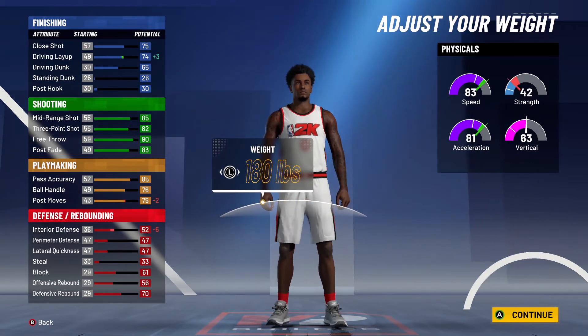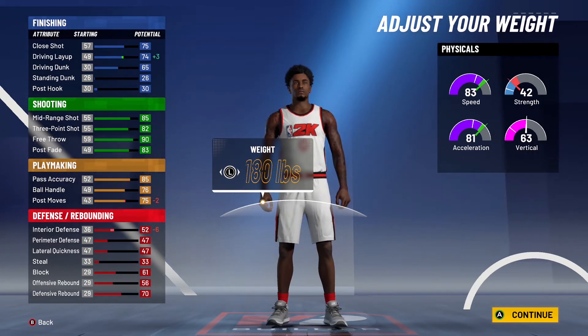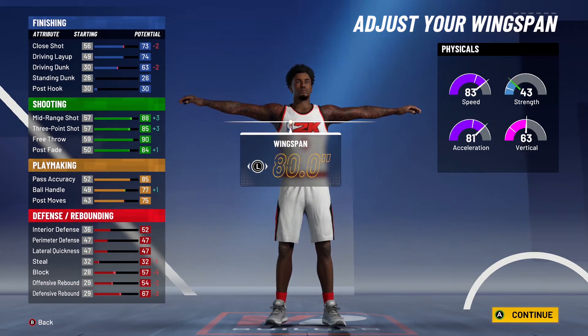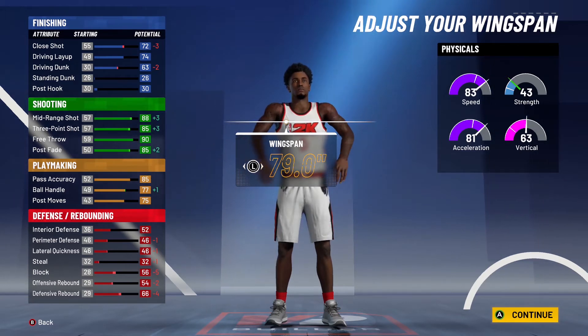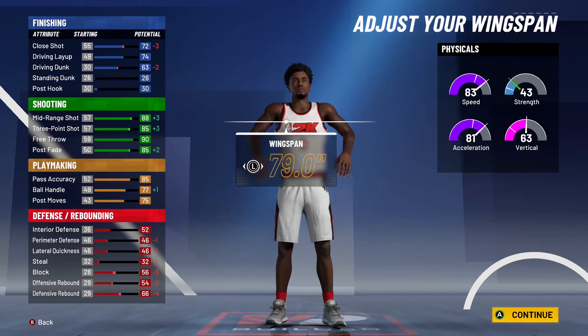Now for the weight, put it to the lowest and that moves speed into the 80s — speed is going to be 81. Interior defense decreases minus six, but that doesn't really matter. Post move decreases minus two, but at 99.9 overall that puts it at 80, which is a solid post move. Driving layup gets plus three putting it to 74. For wingspan, put it to the lowest — that gives you plus three mid-range and plus three three-pointer, which is how we reach 88 mid-range and 85 three-pointer with 77 ball handling. Close shot will be 72, and at 99.9 overall that becomes 76.